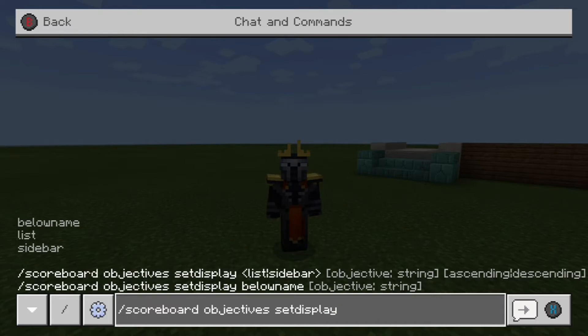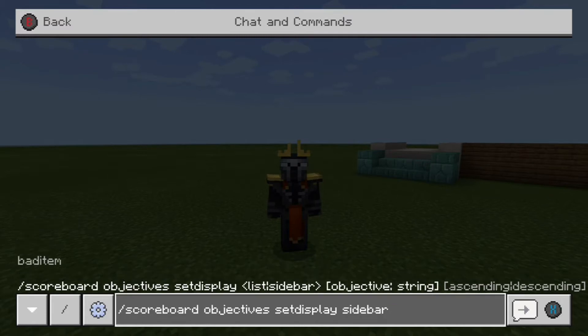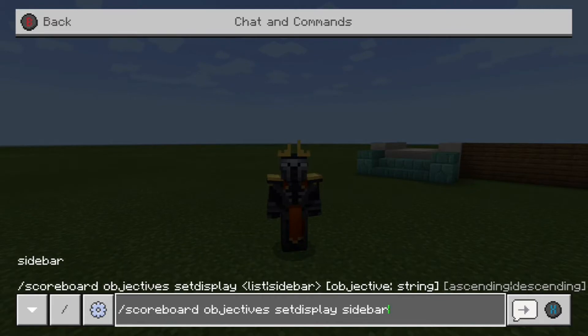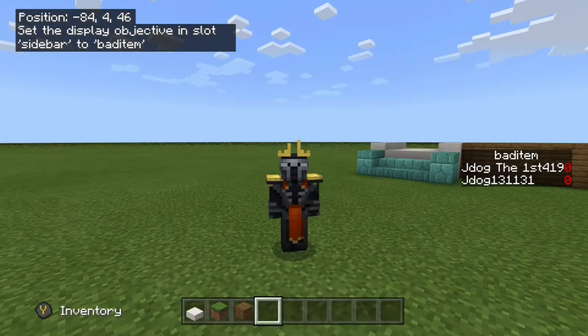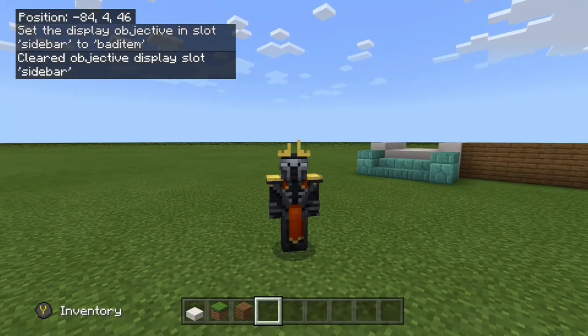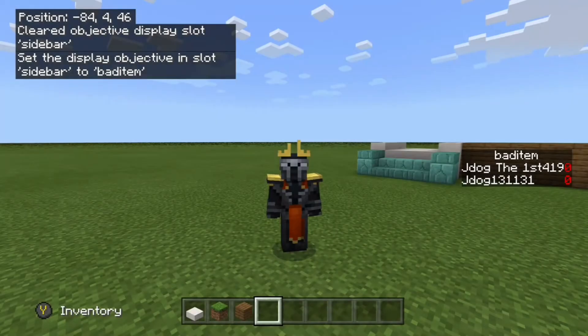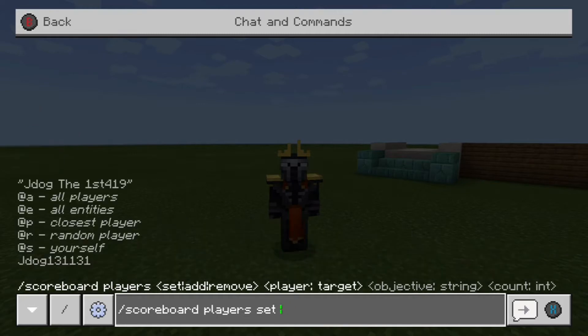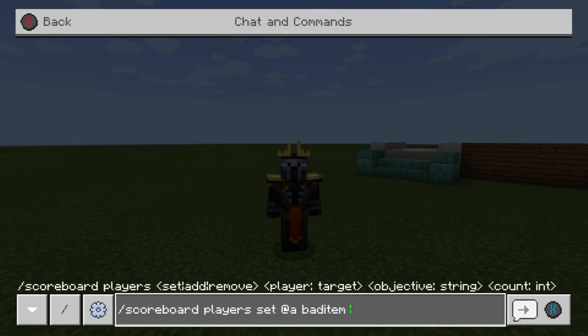Actually, you don't even have to display it - you can have it somewhere that only you can check. If you want to make sure it's working, just set a display to sidebar followed by your objective name. Once you've got it all set up and want to remove the display, it's just /scoreboard objectives setdisplay sidebar with nothing at the end - that clears it. Next, set everybody to zero: /scoreboard players set @a bad_item 0, so nobody starts with a score.